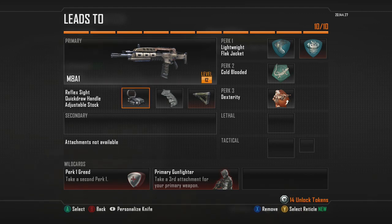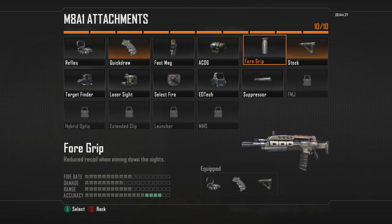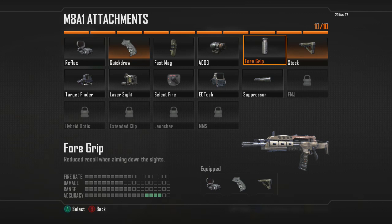The good thing about this weapon — let's get into the attachments. You're not going to need the foregrip. There's almost zero recoil on this thing. It shoots laser beams without the foregrip, so you don't need that, which is awesome.